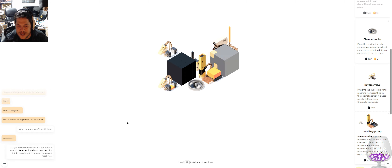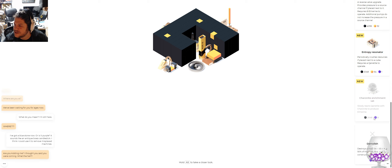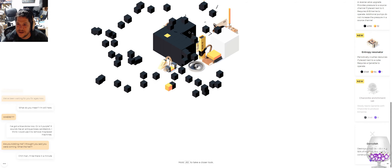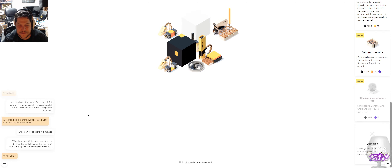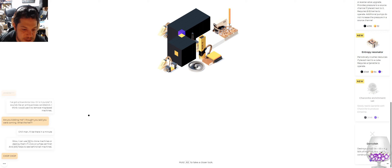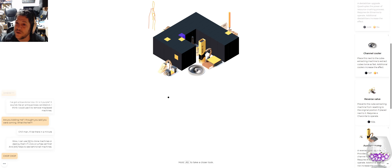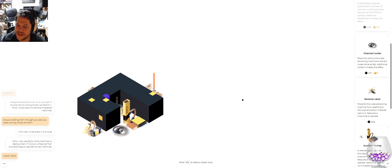I like this story. I got a bluestone now — or is it purple? It sounds like an antique brass candlestick. I think I could use it to remove misplaced machines. Slowly retracts quenite with charonite to purchase almonerite and demolish it. I like the fact that the sound changes depending on what's in a certain rock — so I know that there's quenite in there or whatever. I can use Q to clone machines or destroy them if I click on a free cell first. I can build another extractor with 512 — what the heck was that? I guess I got something. Did I destroy a machine?